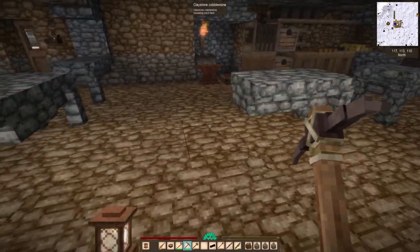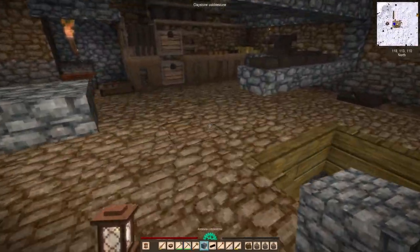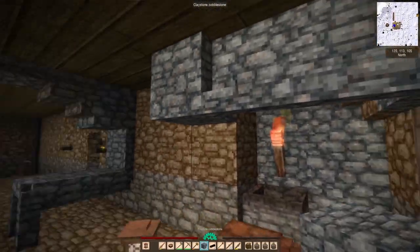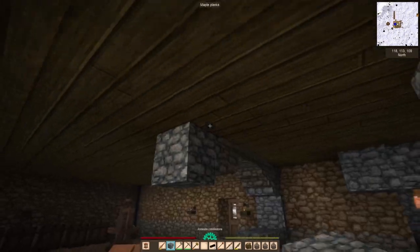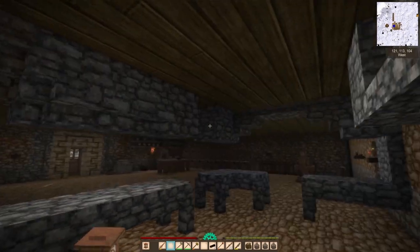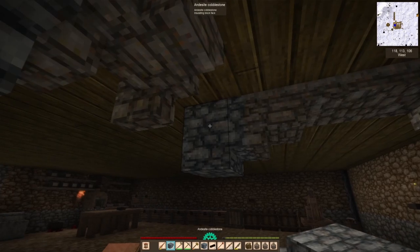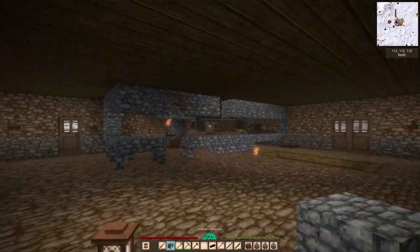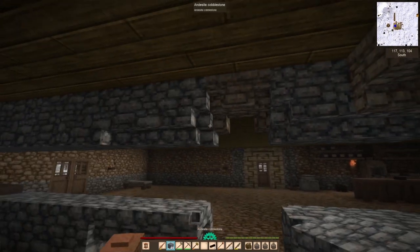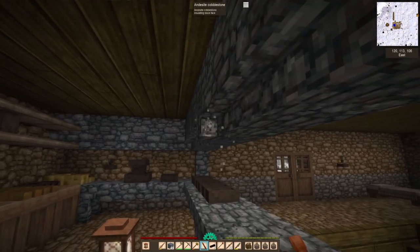I expanded things just a little bit and had to break down a bunch of the table and expand it. One of the things I really appreciate in Vintage Story is how if you chisel an item you can break it and it gives you that very specific custom block that you've made, and then you can move it somewhere else. It means you can tweak things later on if you need to, so I did much tweaking.